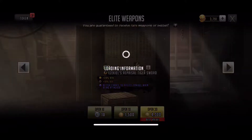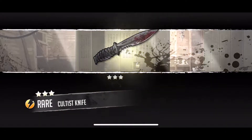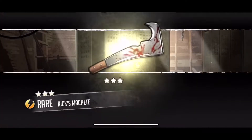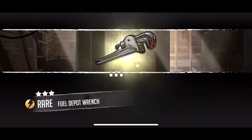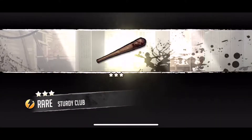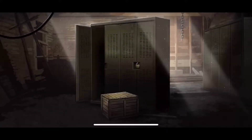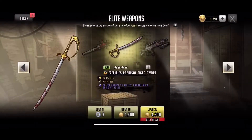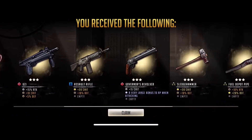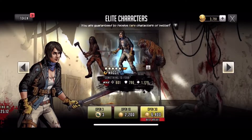We have about 53 pulls, so we're going to do the elite weapons first. We got lily shotgun, cultist knife, a fuel depot pipe — not the greatest. Come on, give me at least one four-star weapon. Century's rifle, Rick's machete, fuel depot wrench, the sturdy club, the M16, Tyrese's hammer — no four-star weapon at all. That's unfortunate, but I guess it's payback for not playing the game.